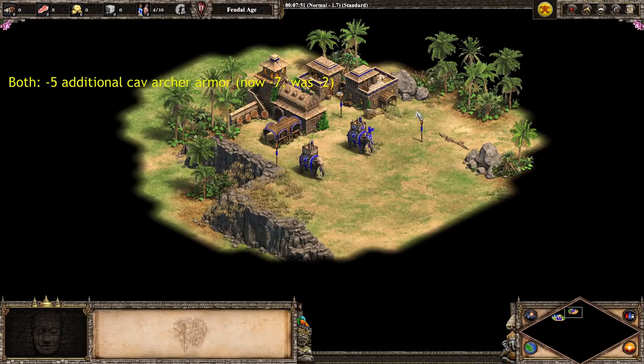Elephant archers, as the Indian unique unit, had negative two cav archer armor — these guys are essentially chonky cav archers. This meant that units that get special bonus damage against cav archers, like elite skirmishers and camel archers, got even more bonus damage against them. Now they have negative seven cav archer armor, so units like elite skirmishers and camel archers are getting seven additional attack on top of their bonus damage. These guys are going to be much, much weaker to elite skirmishers and camel archers — makes them much more counterable.